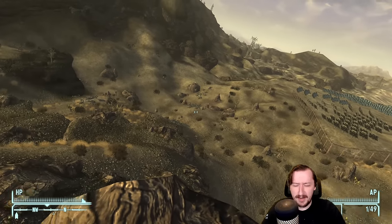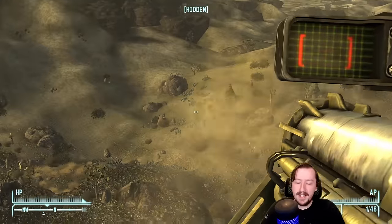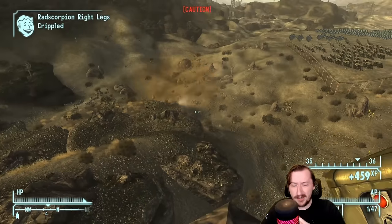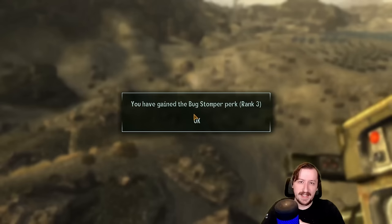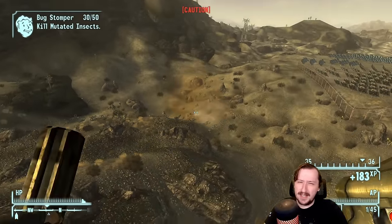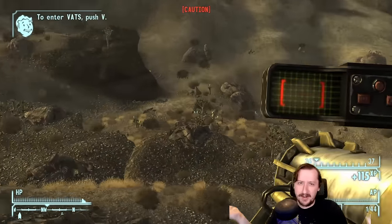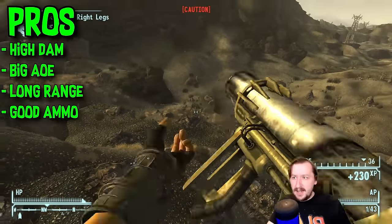There is one mod for the missile launcher worth mentioning: a guidance system that increases your accuracy even further, going from about 0.3 spread down to around 0.15 or 0.2. It makes direct hits even easier. It's really not necessary — you don't need to be that accurate with a missile launcher — but if you find it, it's nice to throw onto your gun. If you don't have it, you won't be missing it.